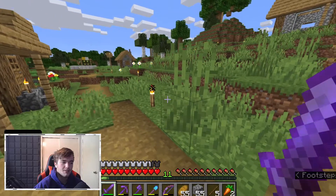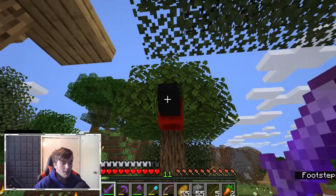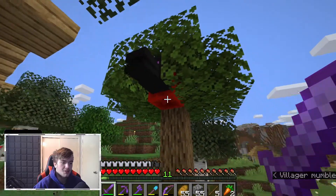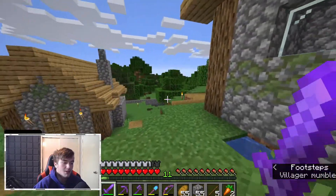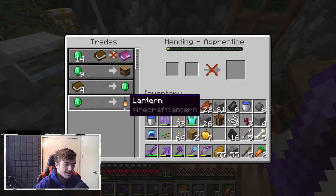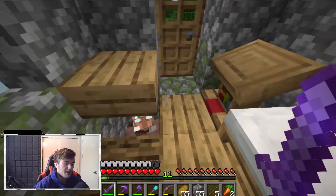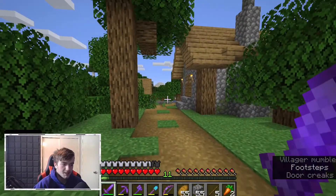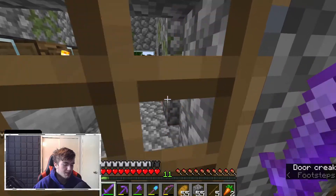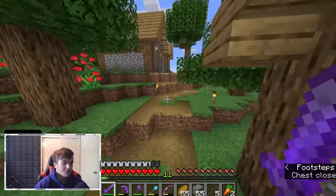Let's go ahead and go over to the villager house. This house solely just has a mending villager in it. I put the talking tree out front — if you guys don't know, you put a dragon head on a redstone block and it talks, which is pretty cool. The villager has not been trading us our mending book at all lately, I don't know why. But we got mending, and that's all that really matters. These other houses don't have anything in them yet, and over here I've got a chest for random good loot.